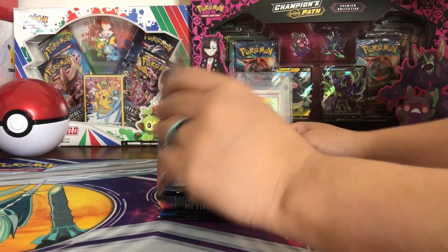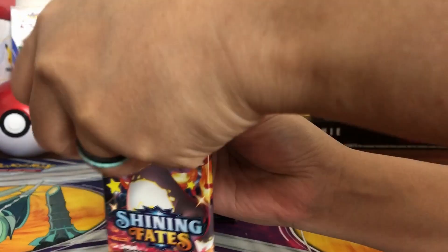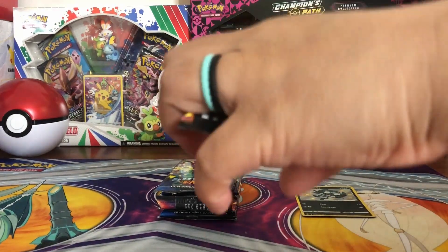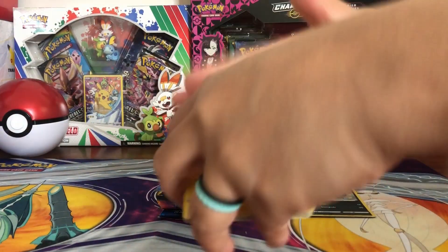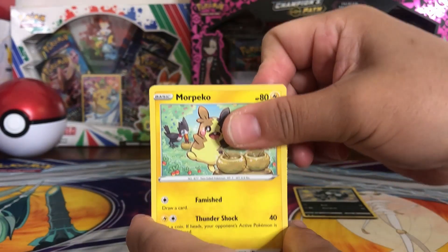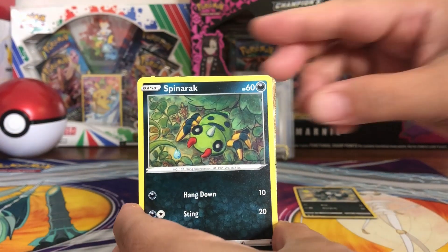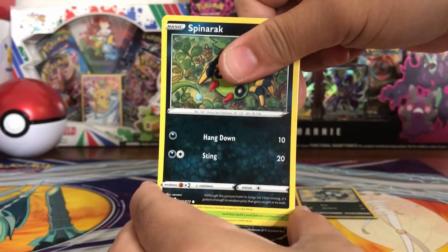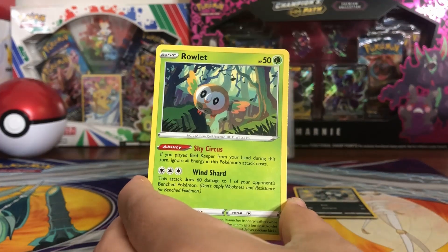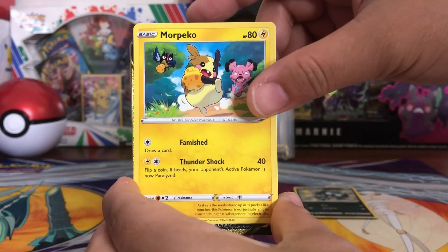Come on, Charizard. More Morpeko, Horsea — I think I see something. Spinarak, come on, Rowlet. Oh, it looks gold. Is it? Oh snap!